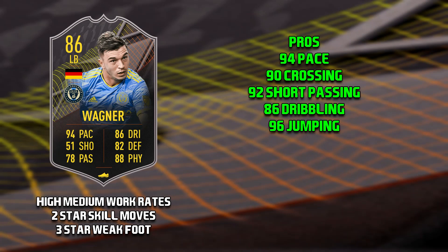On to the pros of this Wagner card. The first is his 94 pace, which is very good and goes up to 98 with an anchor. Then 90 crossing and 92 short passing, which is very good because he has high-medium work rates so he will actually be attacking a lot. 86 dribbling is actually incredibly well rounded. And then the final pro is his 96 jumping — being 6-foot with 96 jumping, he shouldn't really be beaten at the back post.